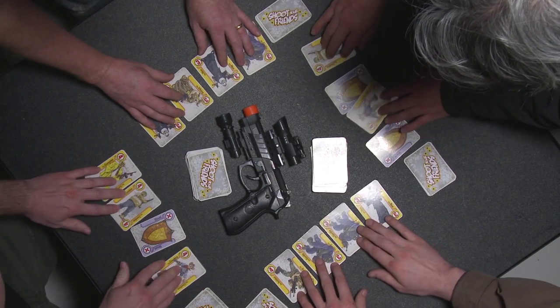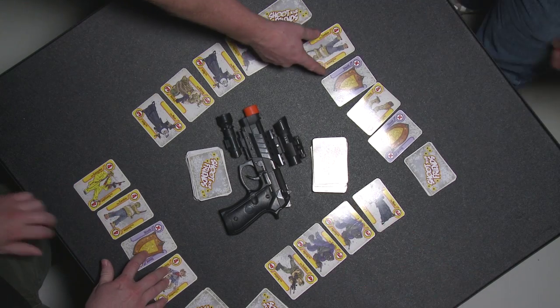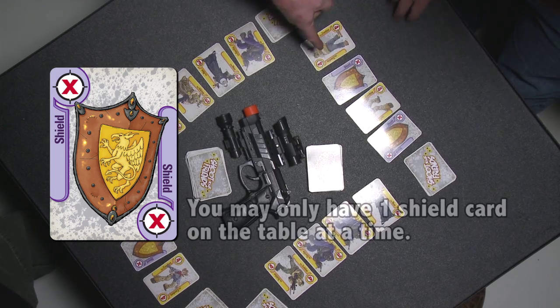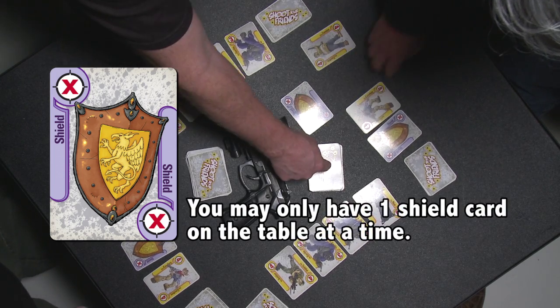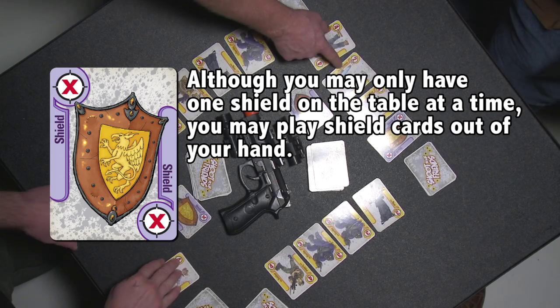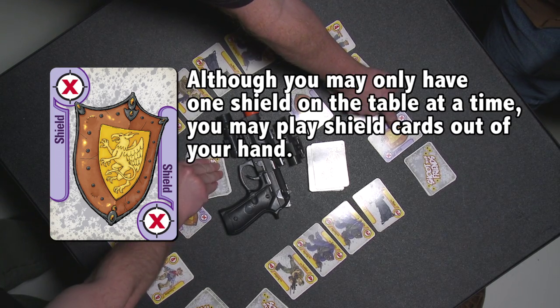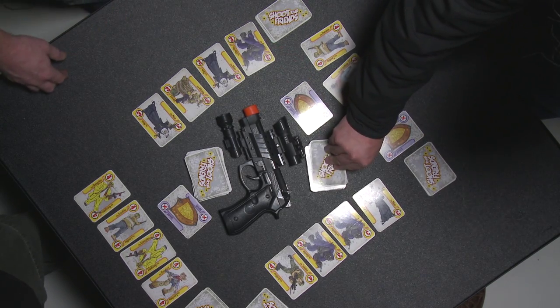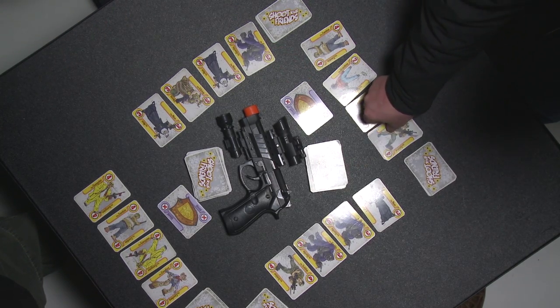Now let's take a look at the sets. Some people have shields in their sets. You can legally have one shield in play at a time, so he will slide one shield out and deal a new card from the deal deck to replace it. Since you can only have one shield in play, he's going to take another card from the deal deck and replace the extra shield.